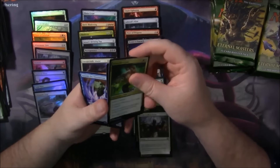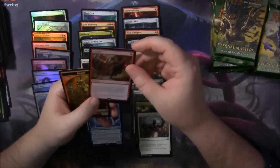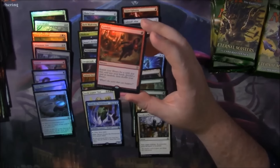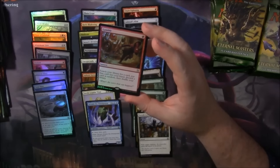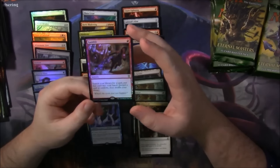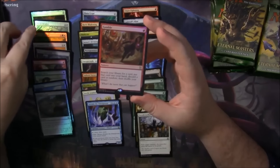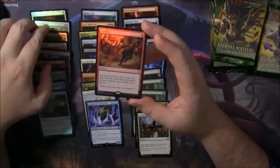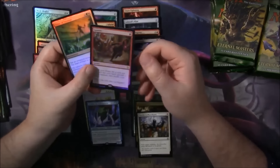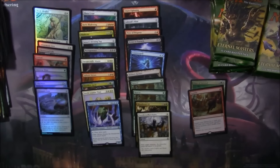Armadillo Cloak, Torrent of Souls, and an Arcanist the Omnipotent. A Foil Gamble — okay, that's pretty good. Gamble is one of the pricier rares in this set still, and so to get a Foil one is pretty sweet. That is not bad at all, and that's our second Foil Rare in this box — our other Foil Rare was Glare of Subdual. Two Foil Rares already, and we're only halfway through the box. Not bad.